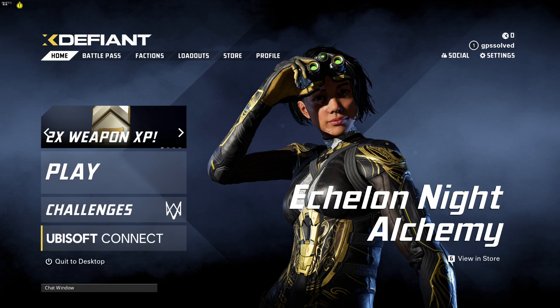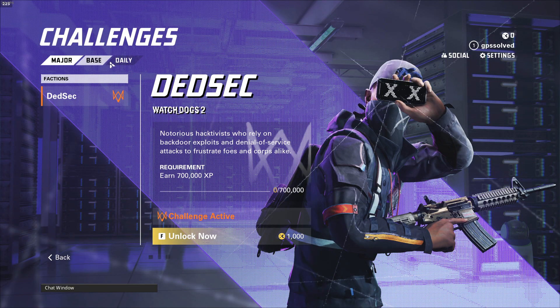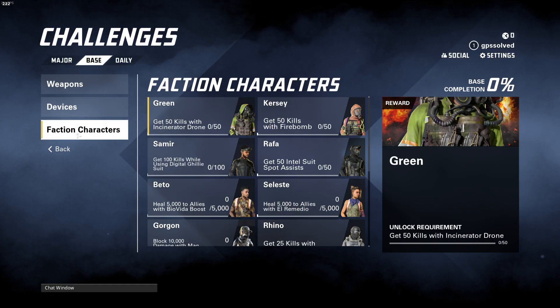Hey guys, in this video I will show you how you can unlock a green faction character skin in XDefiant. So if we load up the game and go to Challenges, then Base and Faction Characters...